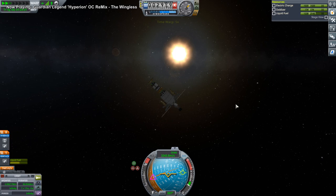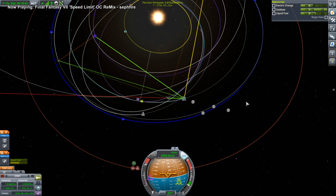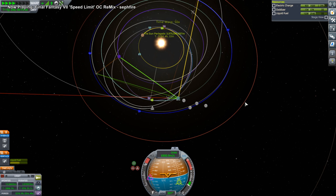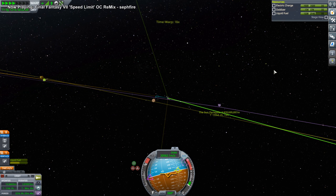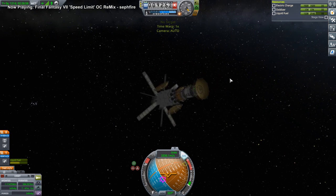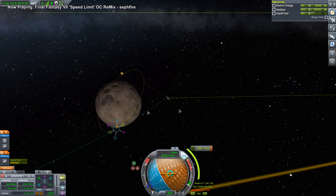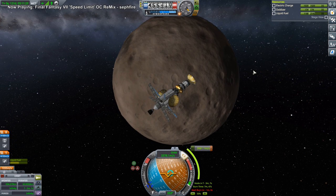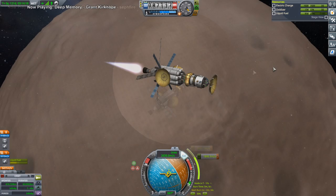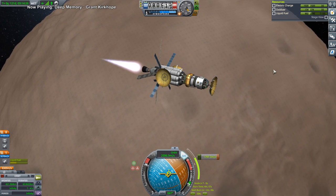It occurs to me that the probe itself does not have enough power to transmit the gravioli data. I did need six batteries, not four, on there. I guess I could send partial — we'll do that after we separate if we need to. That's a lot of delta-v. I guess we should have restarted the burn. This is Moho — can't you tell by the huge burn we're trying to do to get into orbit? Nothing takes a burn like this except for Moho.